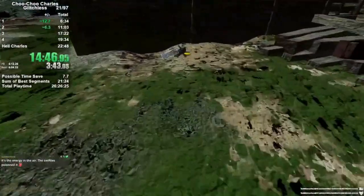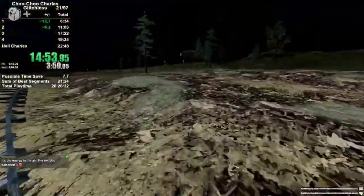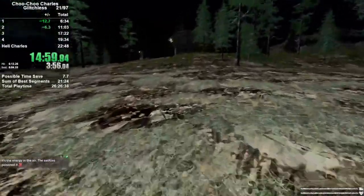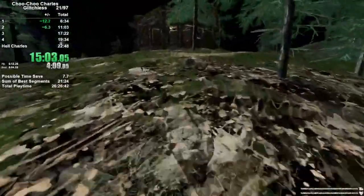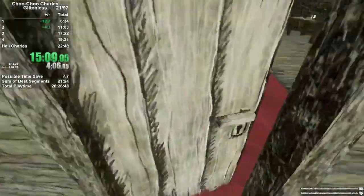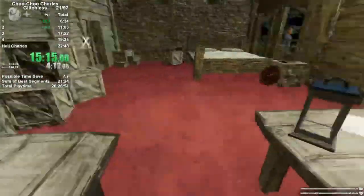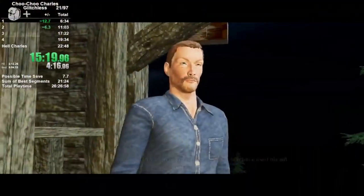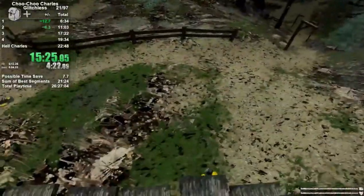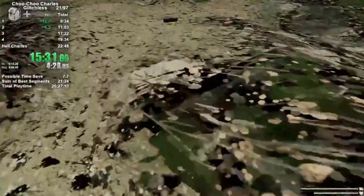I mentioned the 100% category. There is also an any percent category where you can do an interesting bit of tech that includes getting out of the train but keeping it moving. If you didn't realize, the train will automatically stop the moment we leave it. So you're definitely altering things by having it reach a certain destination by glitching it ahead — it's very nice. We're grabbing more scrap here, then heading over to Paul. He's going to give us the mission about destroying the bridge and prepping it for explosion, and we're going to do the mission right away.